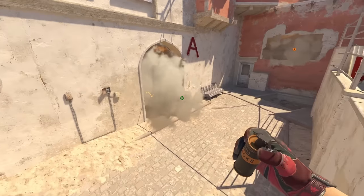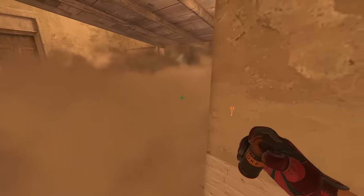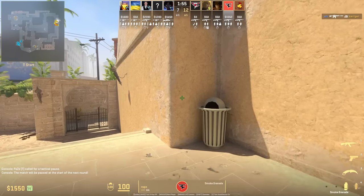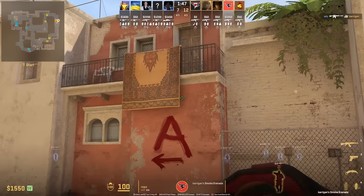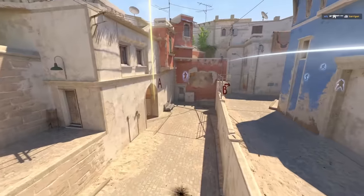One way pro teams are taking mid control at the start of the round is to throw the window smoke as well as the connector smoke. With the connector smoke inside CS2, the smoke fully blocks off connector. I'm going to show you how ROPS does it. For the window smoke, stand in front of the trash can, aim here, hold the jump throw, then jump on top of the trash can where you're going to crouch, aim here, then go ahead and W jump throw while crouched for the connector smoke.